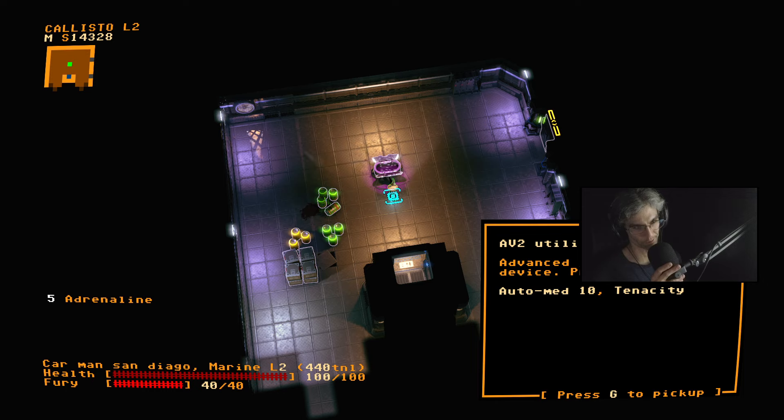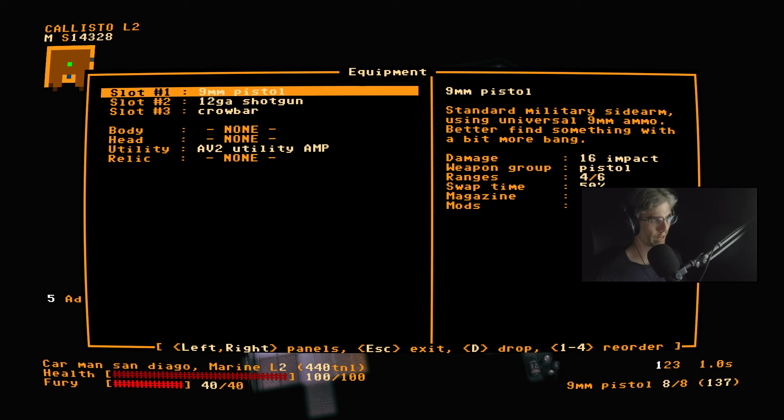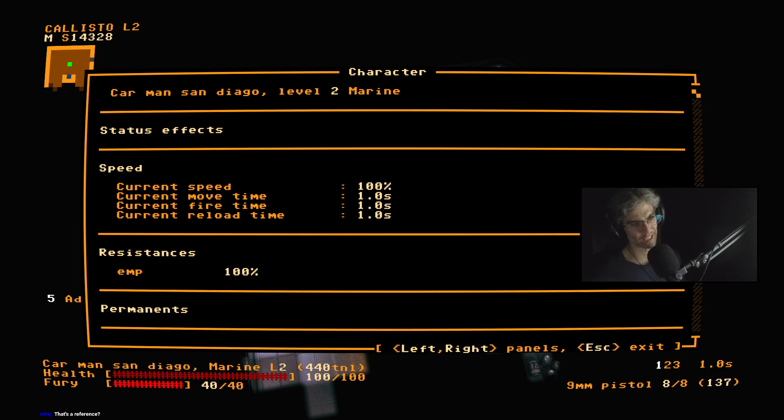Auto Med 10 and Tenacity right off the bat — so these are like equippable perks, basically. Power amps. I love how I have 100% resistance to EMPs.